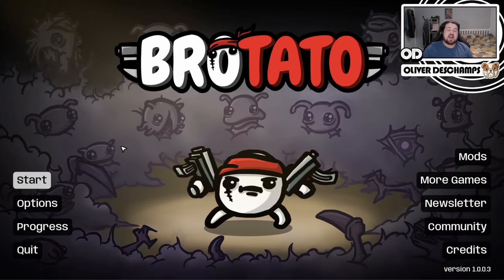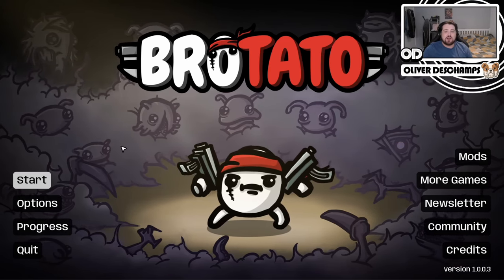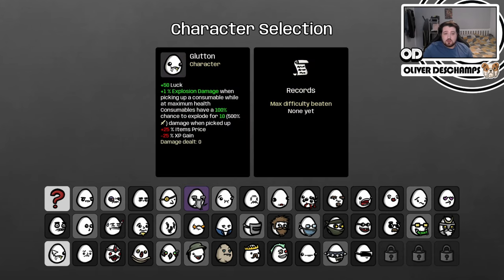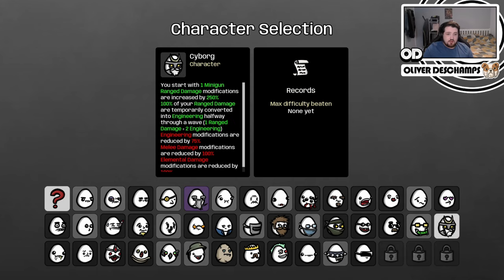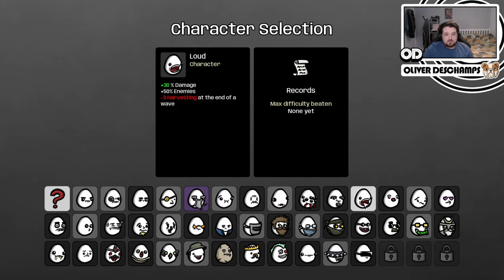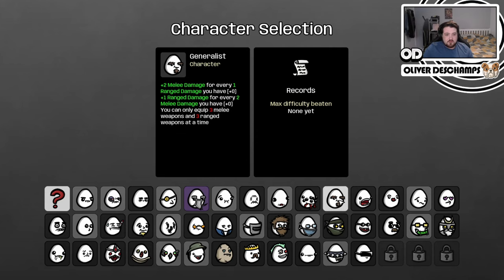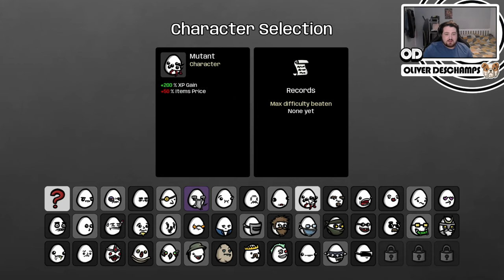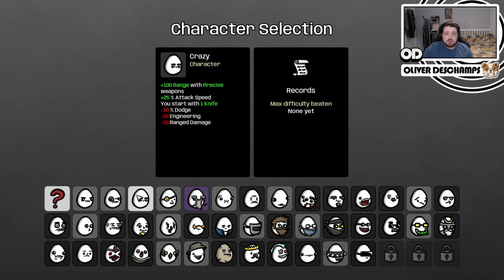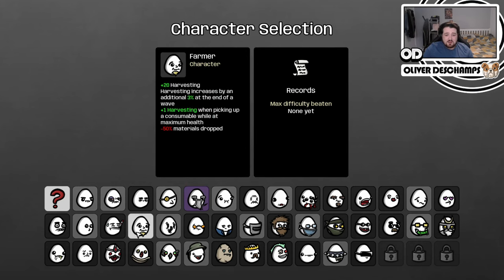Hello everybody and welcome back to some Brotato. Today we're going to do another build. I'm not entirely sure who I want to do yet, but we could try the cyborg again — we've done him though. Pacifist is terrifying. Generalist isn't bad. Multitasker is cool. Farmer? We could try the farmer.